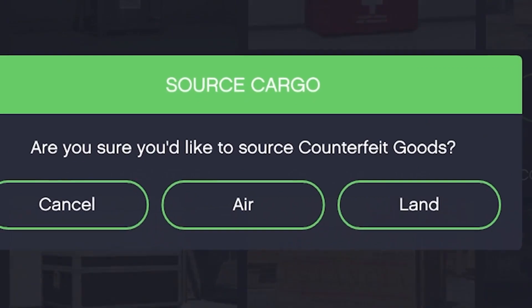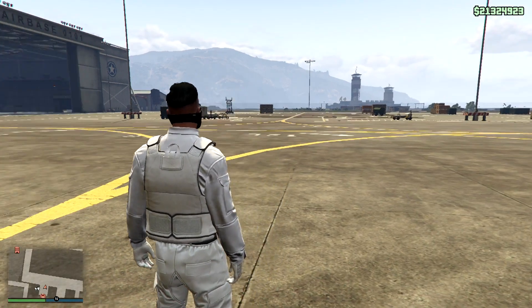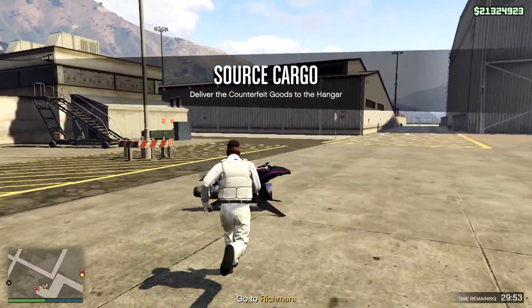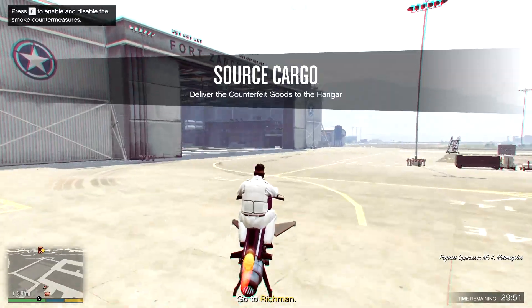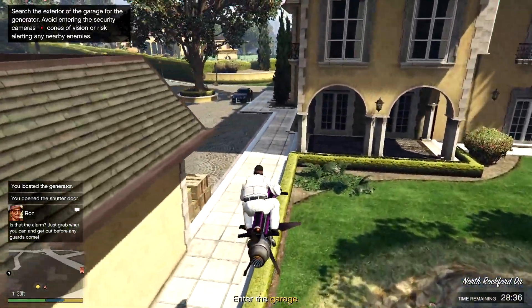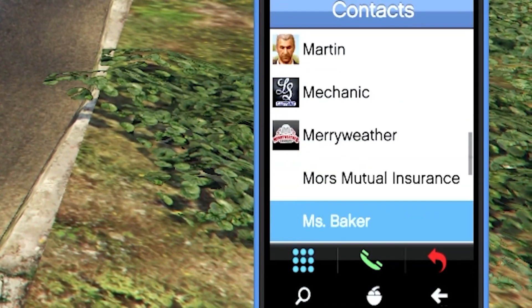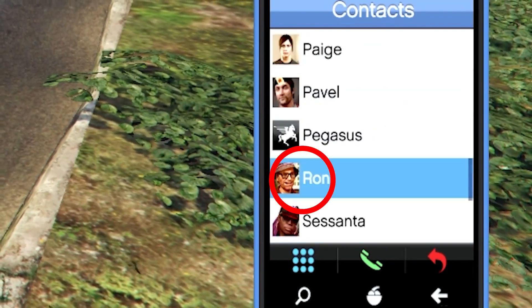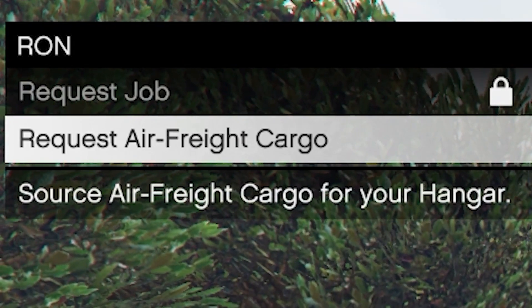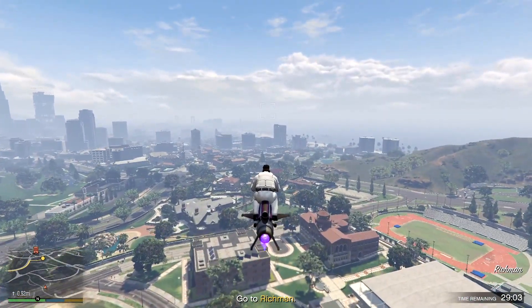Once there, you will see two options: source through the air or on land. It's highly recommended that you choose land sourcing missions. These missions are relatively easy and considerably faster compared to air missions, meaning you will save valuable time and have more opportunities to make money. You're also able to call Ron on your phone anywhere on the map to start a cargo source mission, which will be random. I'll show you which cargo you should source in just a moment.